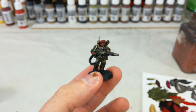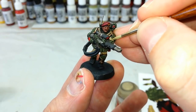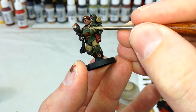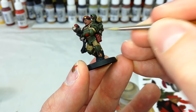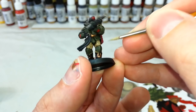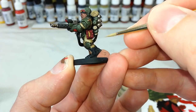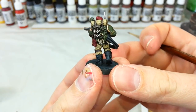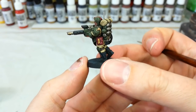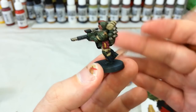Now we'll do his fatigues. Instead of going up with a highlight, we're actually going to go back to Zandri Dust and use this to tidy up the clothing while leaving the recesses shaded with Agrax Earthshade. If you go really bright on the highlights on the clothing it can make the fatigues look a little funny, so all I'm doing is carefully going back over and leaving those shaded areas behind. If you want to highlight the extreme edges you could use Ushabti Bone, but looking at the back of his fatigues, by leaving the shading and painting over the top with the base color again we've got that nice depth.